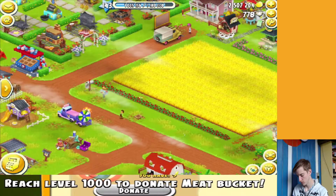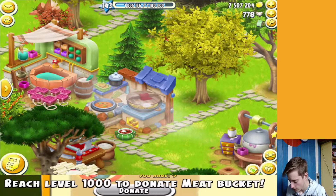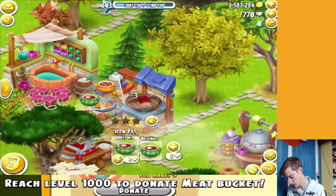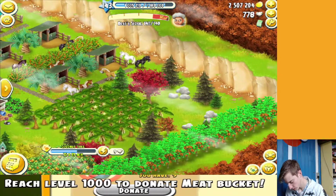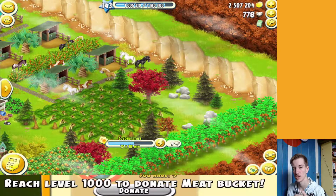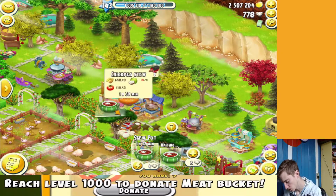Without further ado, there are five new products added to the game and a new machine. This right here is the stew pot — that's the one boiling. The coconut trees are also new — I've activated the tree booster which cuts the harvest time from 36 hours down to 18 hours. So tomorrow morning I'll be able to harvest those coconuts and start making products with them.